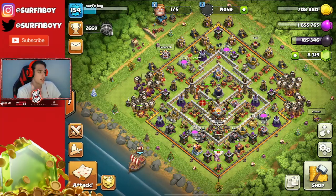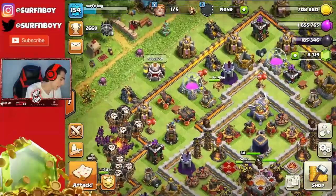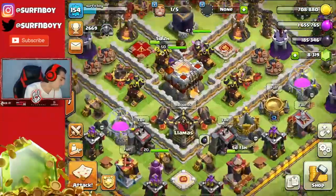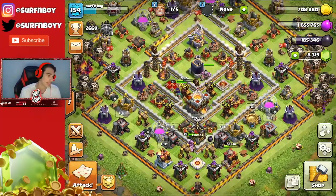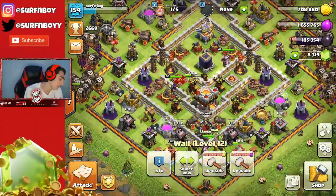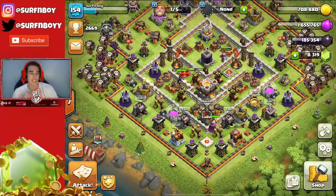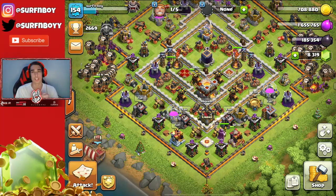I'm probably gonna play the content of me spending all of my elixir and gold and a couple books to go through my factory. And a couple of walls — I've done all of these walls, all these level 12 walls, in one week. That is how insane farming down here really is. There's just dead bases everywhere. If you guys enjoy the content, make sure to drop a like — let's see if we can smash 65 likes today.